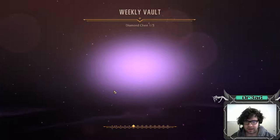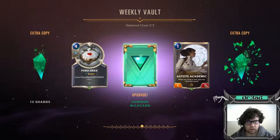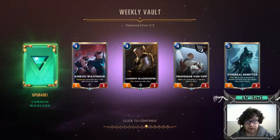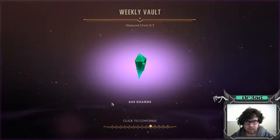Diamond chest too - oh boy! Will of Ionia, we needed that. All right, more shards, common card. Ooh, more shards - common, common. Ooh, a rare, another rare. I've seen this card in action, I think this card has potential. That's actually cool too, I like that. And another Laura blade keeper, we're gonna need that later on. Another 644 shards.